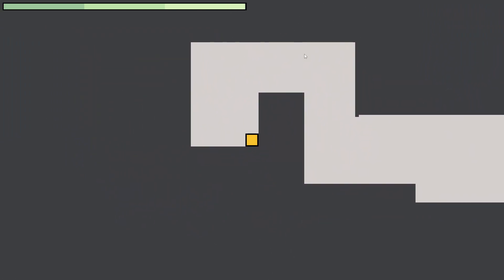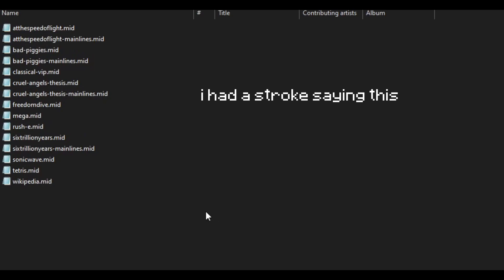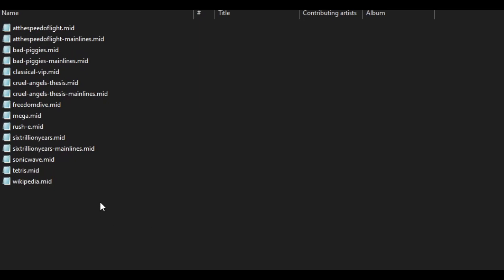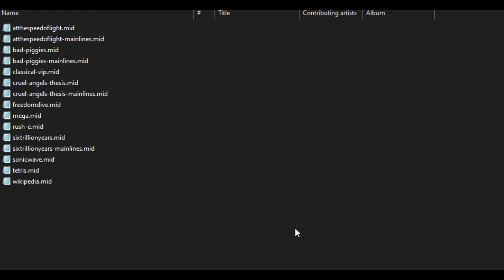Now, how do you add songs? You might want to play your own songs that I don't have. You can go in here and add a MIDI file, and then if you want you can add a 'mainlines' file, which means it removes all the background noise basically — you can do that using MuseScore or whatever you want, just remove all the background lines.